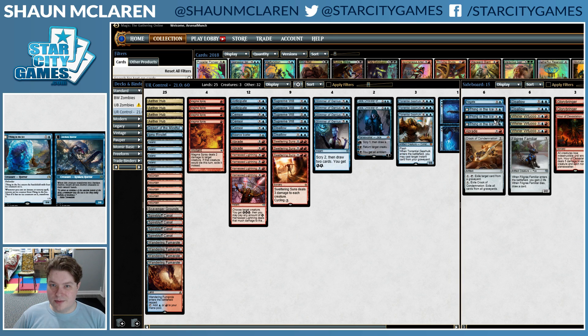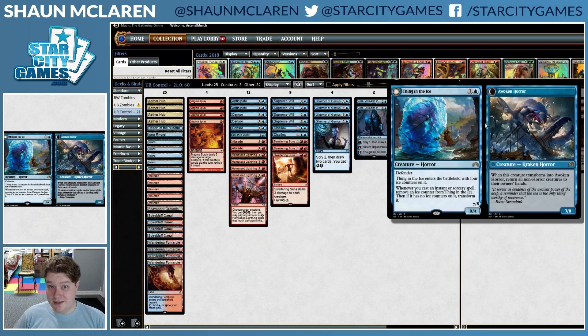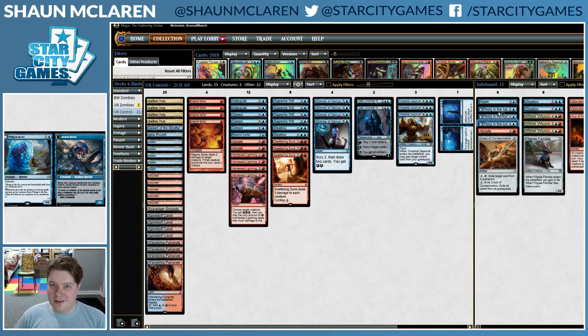The sideboard: we have Thing in the Ice, which is pretty standard. Opponents are siding out their removal, you're siding in the incredible Thing in the Ice, which benefits from you running all these spells. Supreme Will is great with Thing in the Ice; Anticipate is great with Thing in the Ice since you can dig for more spells to flip it easier. It's also a surprisingly good blocker. Against Mono-Red, if your opponent is spending their second or third turn tapping out to Incendiary Flow on Thing in the Ice, that's really good for you after it's already blocked creatures — it absorbs a lot of damage.